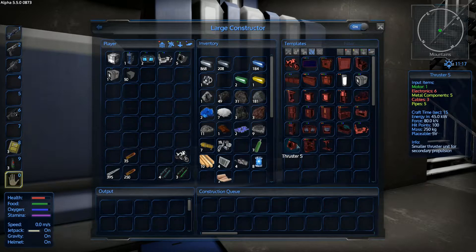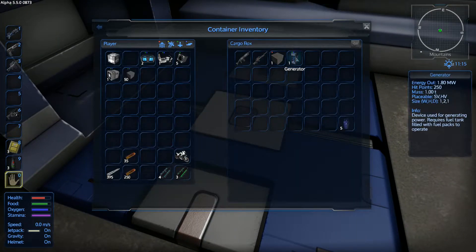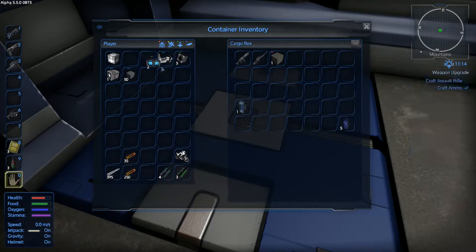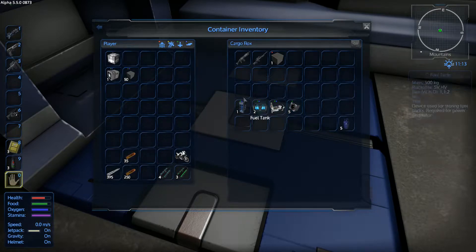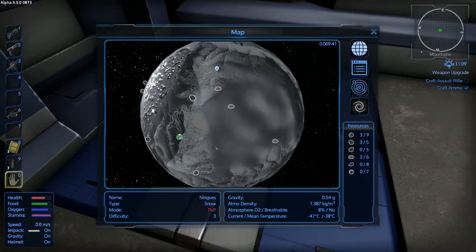So what that means is we're going to go ahead and throw all of this stuff in here. This means I'm going to need to do a night run on a copper mine. Actually, have we even found copper yet? No, we haven't even found copper. That's part of the problem.